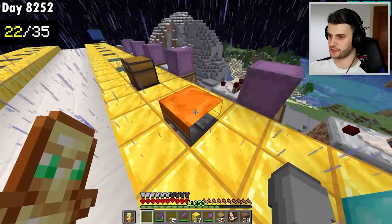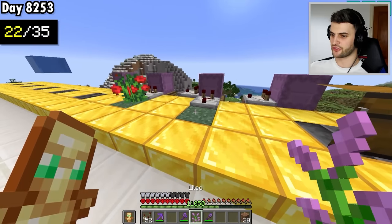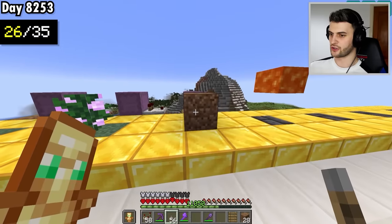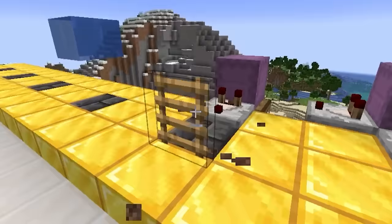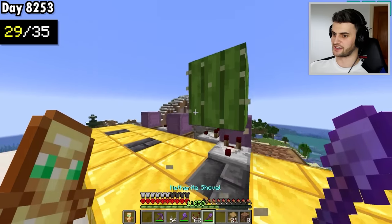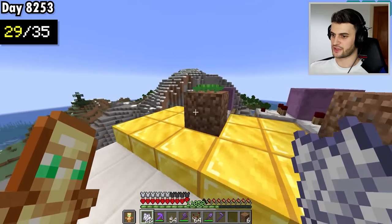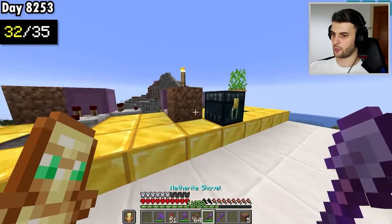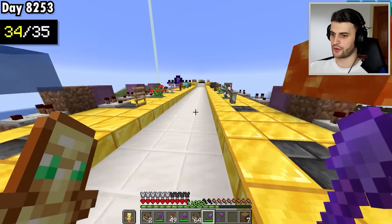I add floating levers and floating ladders by suppressing and breaking their supporting block. Then floating blocks that shouldn't be possible: a cactus showing its underside, floating crops — potatoes and carrots — which look very weird, floating torches, and a floating dripstone. We've now done 34 out of 35 rare blocks.